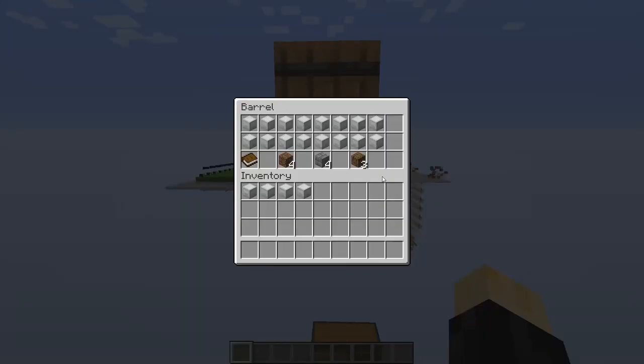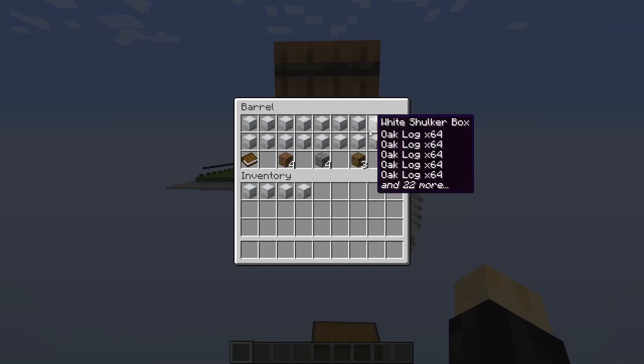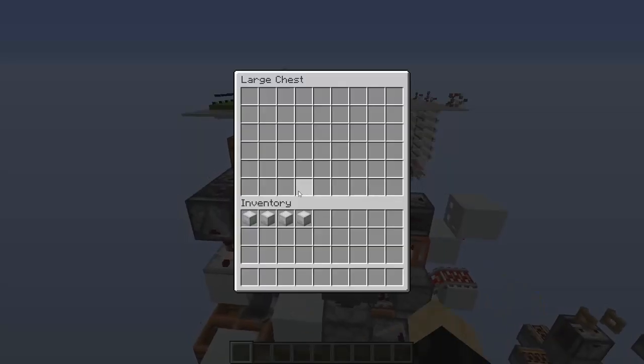So something very interesting happens for the special case of wood. Wood is crafted from logs, so 4 logs makes 3 wood. You can imagine an imbalance like this in the input and output would be a disaster for most shulker box loaders that rely on completely filled boxes.